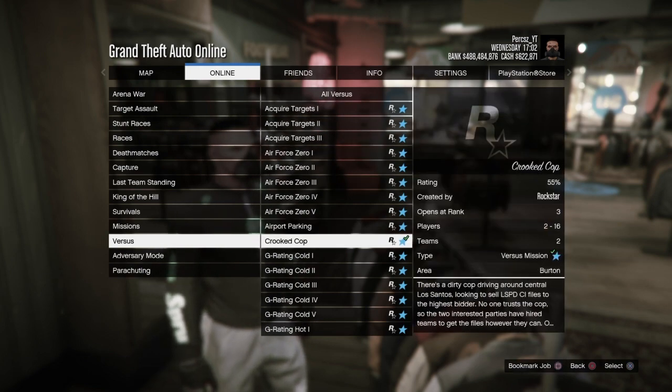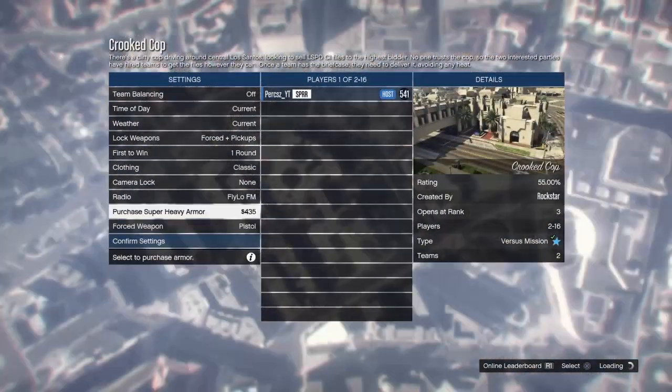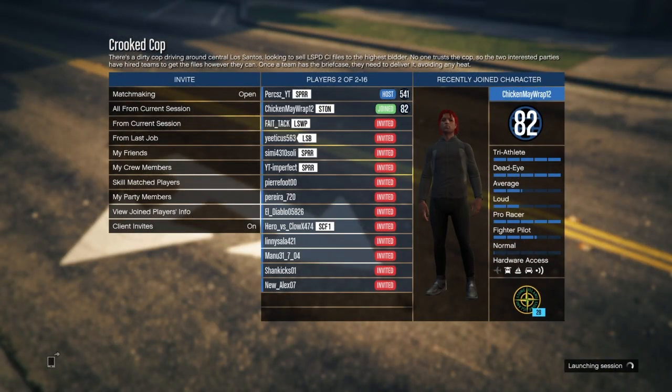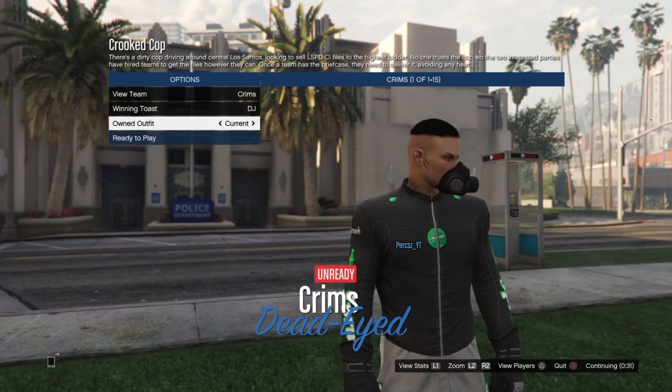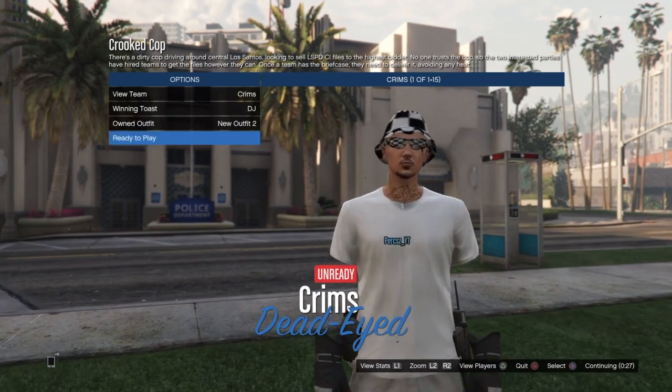Now bring up the pause menu, go to online, go to jobs, start Crooked Cop again — go down to versus and select it. Once you load into the job, change the clothing to player owned. Get someone to join again, then start the job. Once you load in, go down to owned outfit and press right on the d-pad twice — you should now see the modded outfit from the thumbnail.